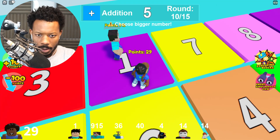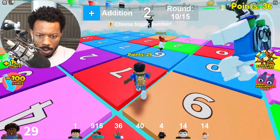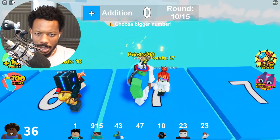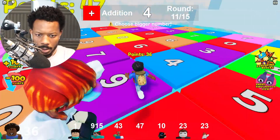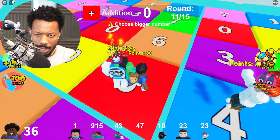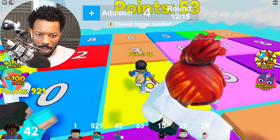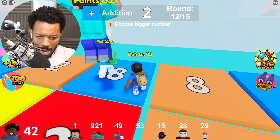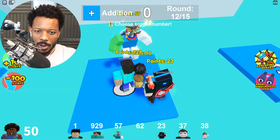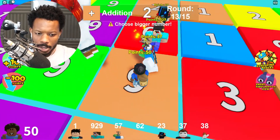Big number here, there it is. Five more rounds, I don't know if we're gonna get this. Bigger number, here we go — I definitely can't make it to that nine, we'll take it though. Plus, we got it! Four more rounds — this is not looking good, I got a score of 42. Maybe I'll get top three, I hope.